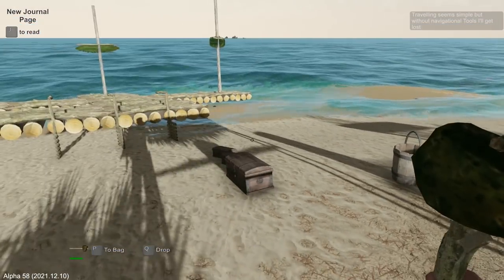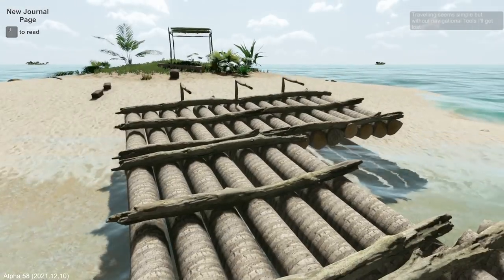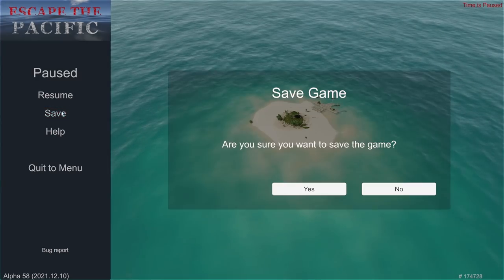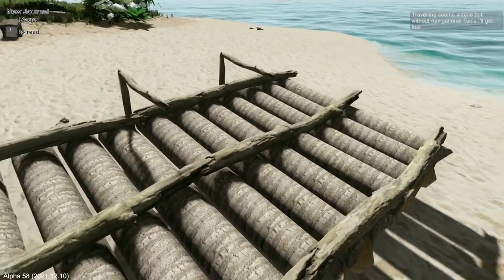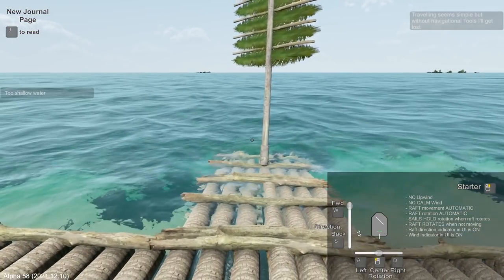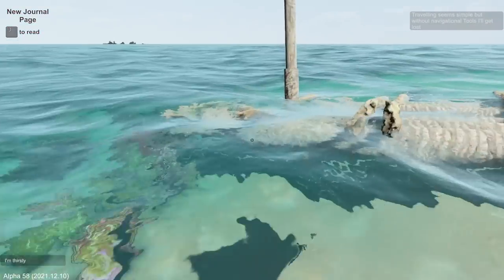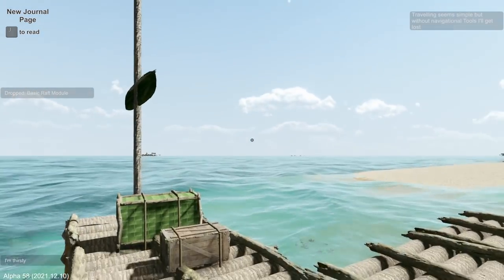Now I need to take stock of everything, get it all in these boxes and onto the raft. I don't know what happened to my other box — I probably hit it and knocked it out into the ocean, so it's gone. Let's save the game and see if we can sail to another island. I don't know which island — let's just go to whatever's in front of us. I guess I have to drag this thing out into the water. I can't swim easily because I've got a bag on and I'm thirsty, but I won't worry too much about that.